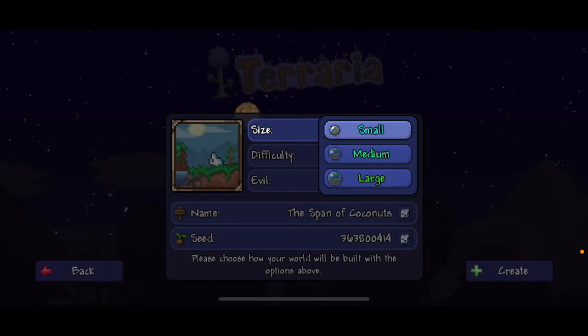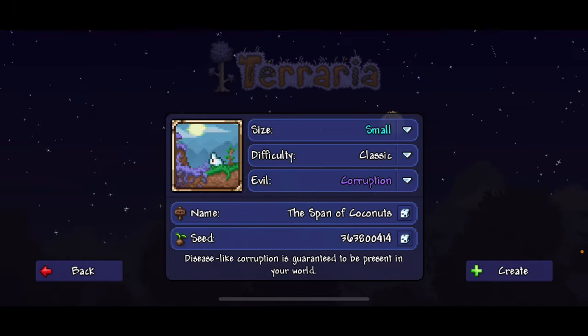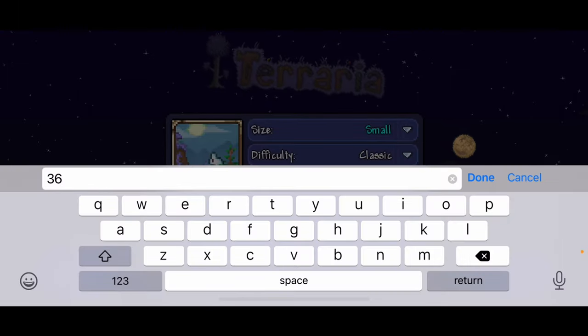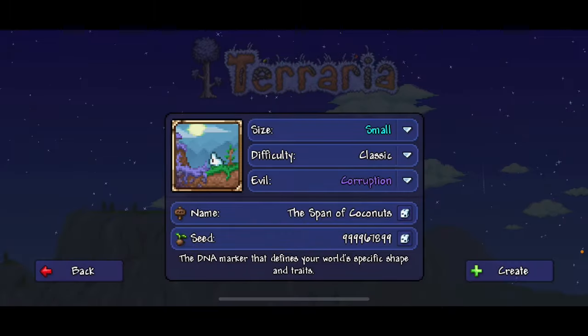So what you're going to want to do is make the world size small. The difficulty does not matter. The world evil is going to be corruption. The name does not matter, and the seed is going to be this. Then you're going to want to hit create.